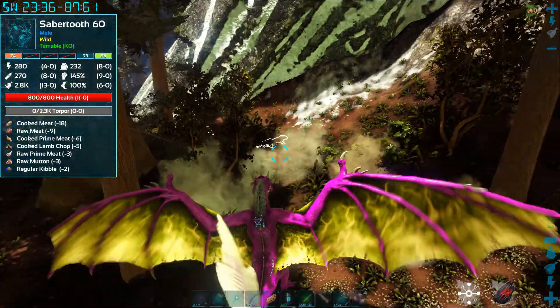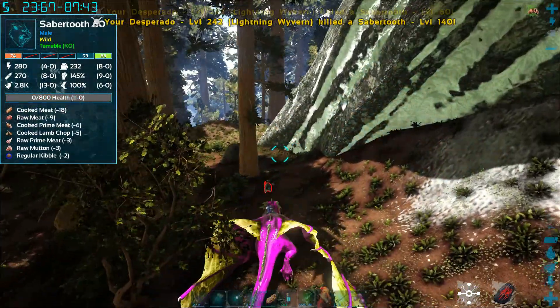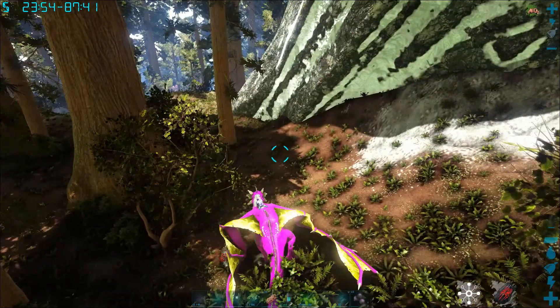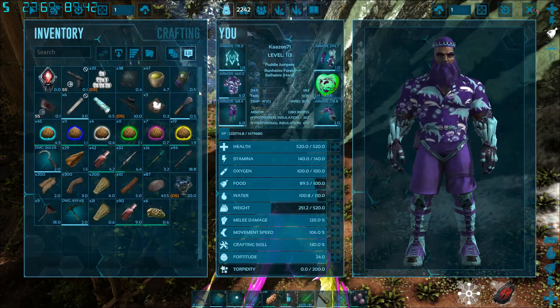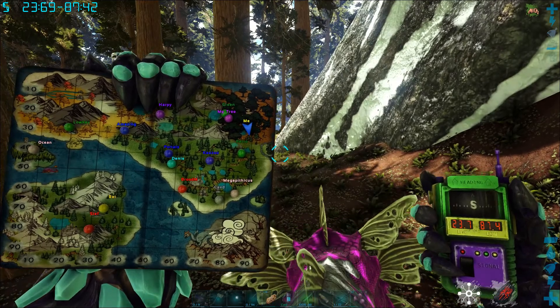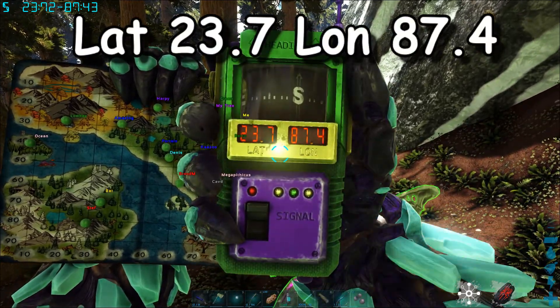I'm just killing these sabers that are in the way. I don't want anything else around me as I'm looking. I know there's got to be Thylos around here somewhere — that's why I'm in this area because this is about where she told me. I'll show you guys the coordinates where I'm at so you get a good idea. I am at latitude 23.7, longitude 87.4.